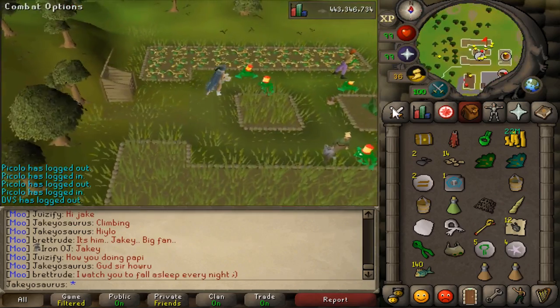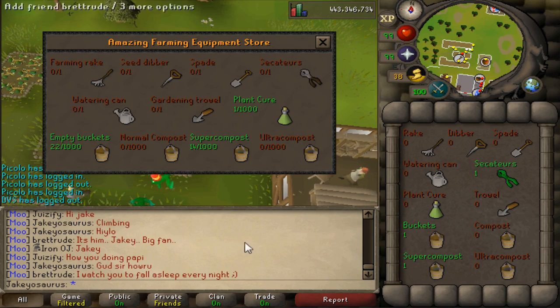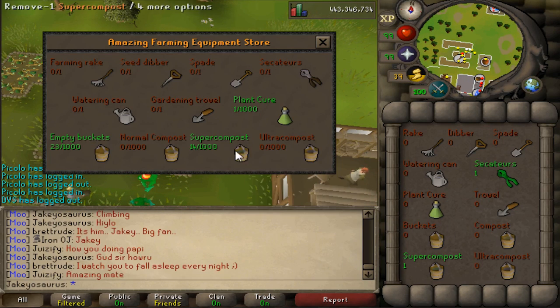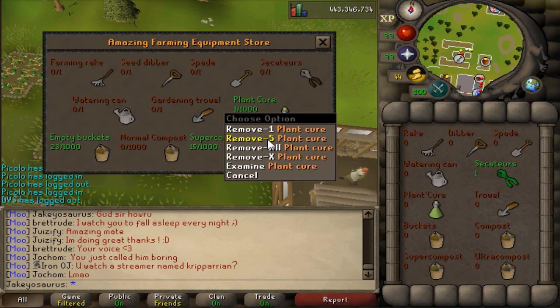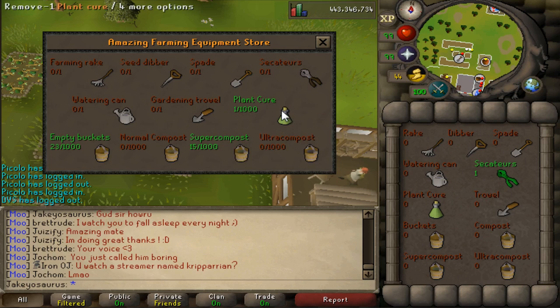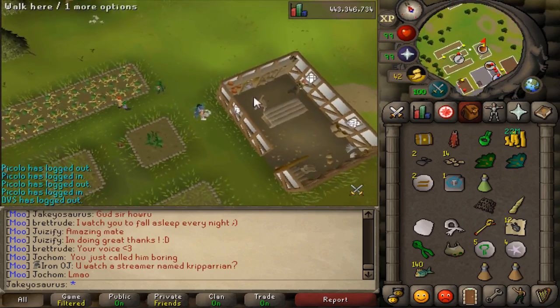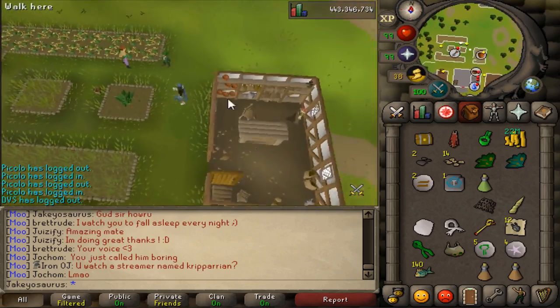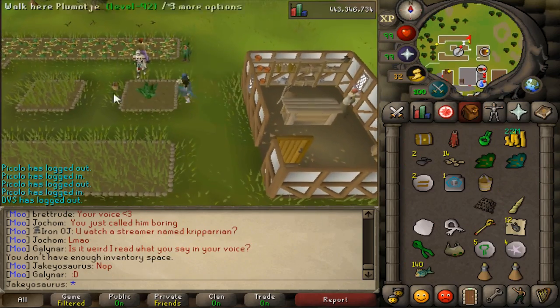Look at all these frogs. Talk to the leprechaun — now you can store plant cures in him, buckets in him, and up to a thousand of each, like compost: a thousand buckets, a thousand normal compost, a thousand super compost, a thousand ultra compost. Storing plant cures has been such a needed thing forever. Plants would die and you'd have to go to the apothecary store and buy some. But now you can just store some in him — I'm going to do that right now, slap them in there. And I'll steal this bucket and put it in my leprechaun too.